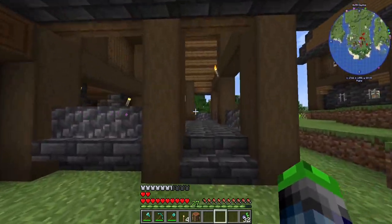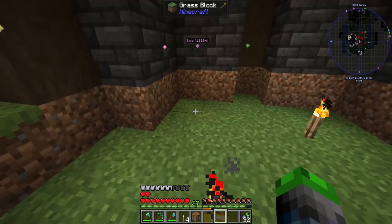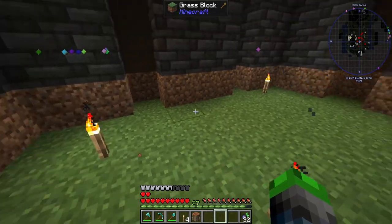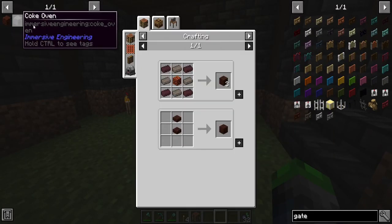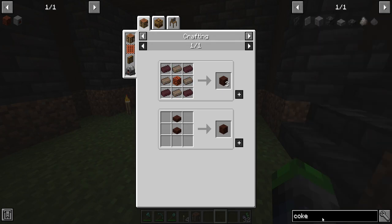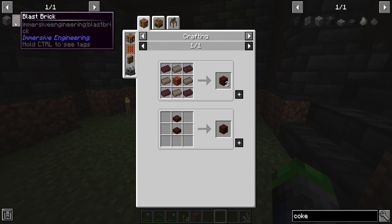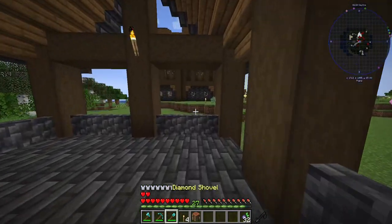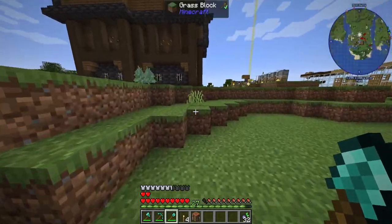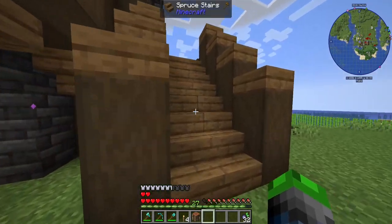We're going to be putting our big boys down here. We need to get a Coke oven and blast bricks. So we need Coke — not cocaine, the Coke. Coke bricks, this is what we need. And to do that we're going to need quite a bit of clay and bricks. I do have a bit of bricks but I don't have a whole lot of clay, so that's something I need to go look around for.